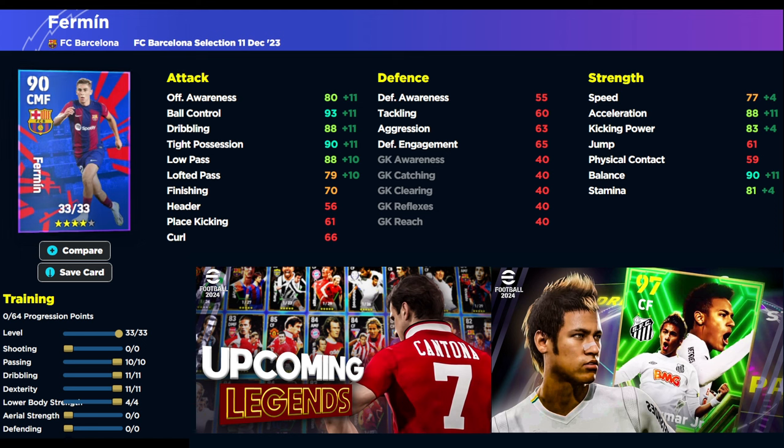Having 88 acceleration with 88 dribbling, then 90 tight possession, 90 low pass with the boost, and 90 balance is a really solid card. He kind of reminds me of previous attacking midfielders like Simmonds and others they used to release for free back in the day. It's a very strong card. Let me know how that build goes for you — you might as well try him for 5000 eFootball points and build him up. I'm going to be signing him and streaming with him later, getting him into divisions to see how he goes. Don't forget to like and subscribe — we're on the road to 40,000 subscribers and a huge giveaway at 40k. Thank you for the support and I'll talk to you in a bit. Peace.